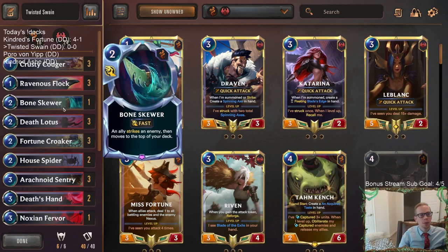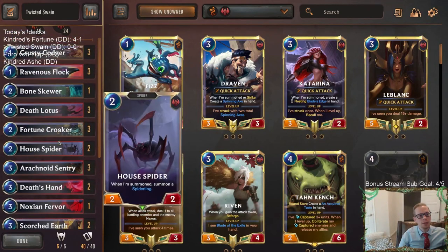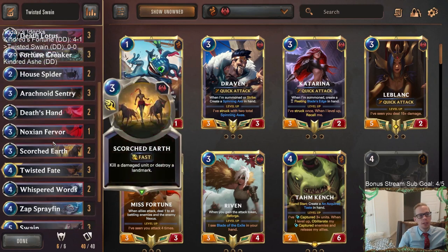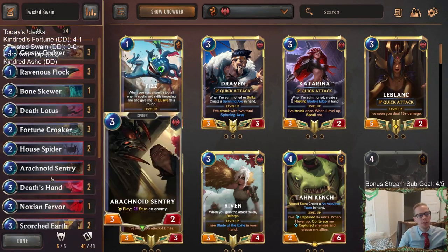We're using one Bone Skewer which works great with Twisted Fate. Besides that, we have triple Death Lotus because Death Lotus is really good against Aurelion Sol, Thresh Nasus, and any of the Noxus aggro decks. Dealing one to all battling enemies can add up to a lot of damage, also for leveling up Swain. We've got good card advantage too - Fortune Croaker, Sprayfin, and Whisper Words all drawing cards. A lot of card draw, a lot of good removal, and a lot of ways to deal damage to level up Swain.